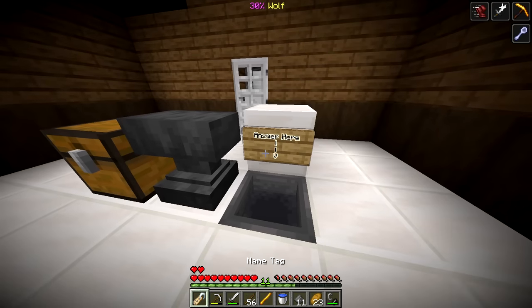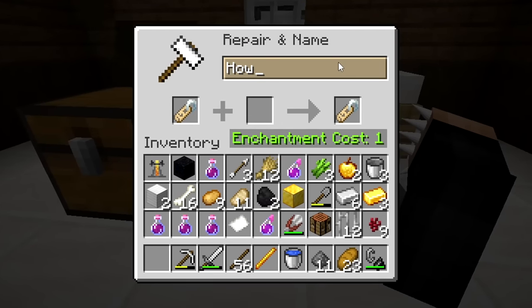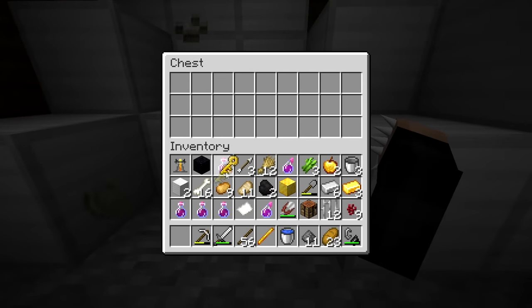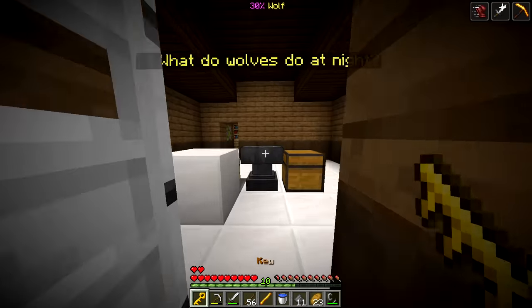It's like a trick question. Let me put the name tag in - I think they howl. Let's put the answer there. Did that get accepted? It did! And now with that we get the key - and a lot of iron. Oh no, I can't mine the iron - what a scam!